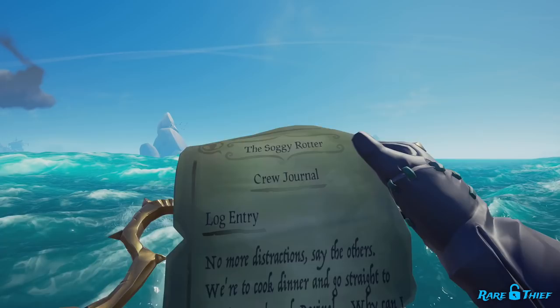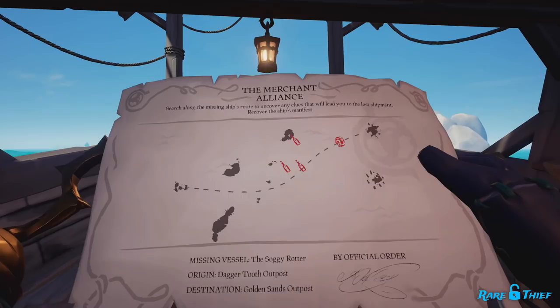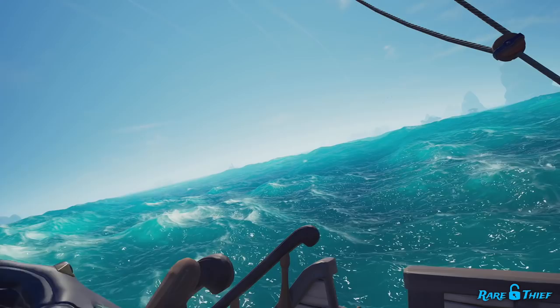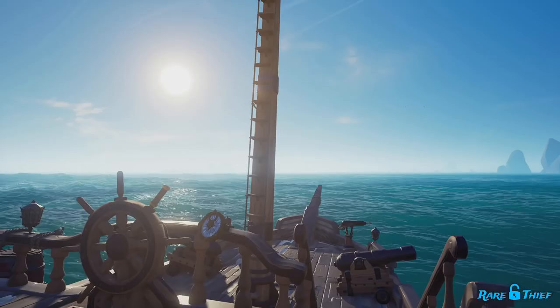If the clue mentions neither an island nor coordinates and isn't a map, that means there are no more clues to be found — you have discovered the final clue. Instead, the clue will say things like 'near the end' and 'no more distractions.' From the final clue site, you should sail towards the destination island until you run into the shipwreck. If you are struggling to find any clues, remember that the clue sites should roughly trace the route displayed on the trade route map. If you find yourself nowhere near the trade route or any of the islands shown on the trade route map, you have strayed too far away.